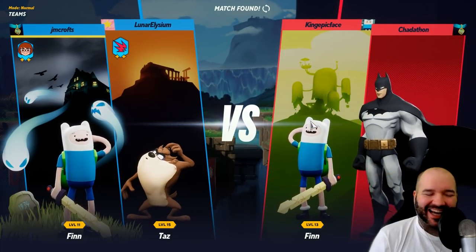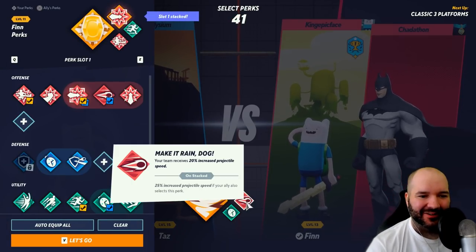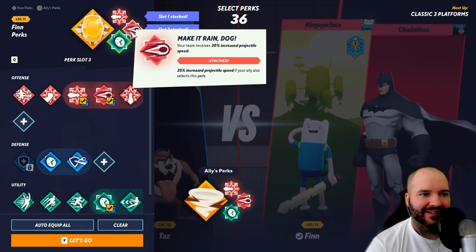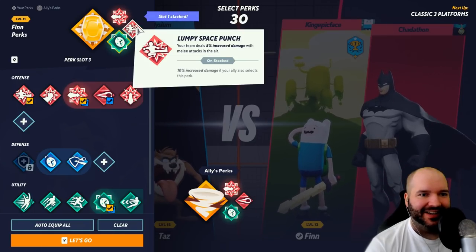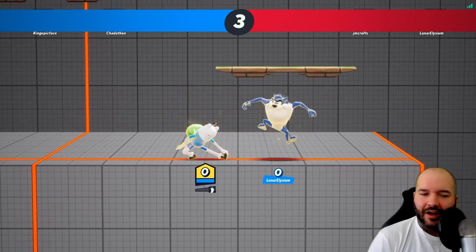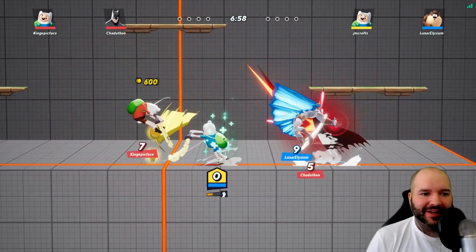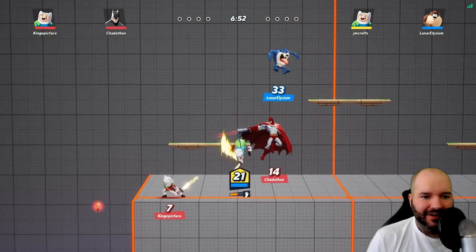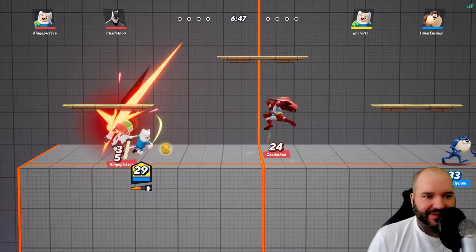Looks like we're teamed up with Taz. Taz can be so annoying with his spinner — really great character. I don't really know why he's doing projectile speed considering neither of us are really projectile characters. Maybe let's do lumpy space punch instead and get some increased damage on melee attacks. Looks like the other team has a Finn as well. Our entire goal here is to just be number one Finn — if I can have more damage and kills than the other Finn, I'm going to feel good about myself. But right now we're kind of getting wrecked by the other Finn, so let's fix that.